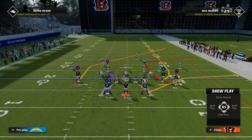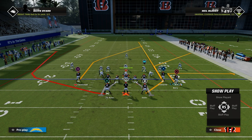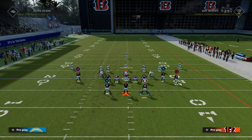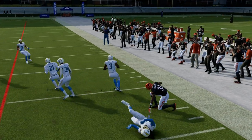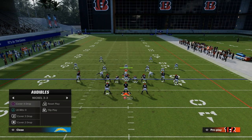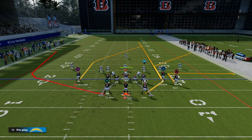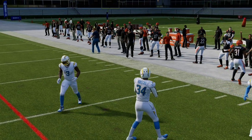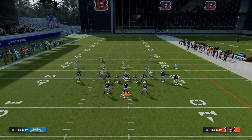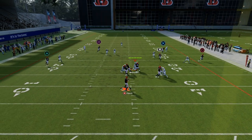If they're running a lot of cover three or zone on you, you can take your running back and put him on a streak, then take Barry and turn this into almost a bench or smash-style concept. On the left side, a basic in route — maybe smart route it. What you'll see is the running back on that streak a lot of times will help clear out zone and make it a little easier. Running backs on a streak help clear out zone. You can obviously add it — it does vary a little bit in success in terms of how the running back runs the route, but you'd be surprised how well this concept does online.